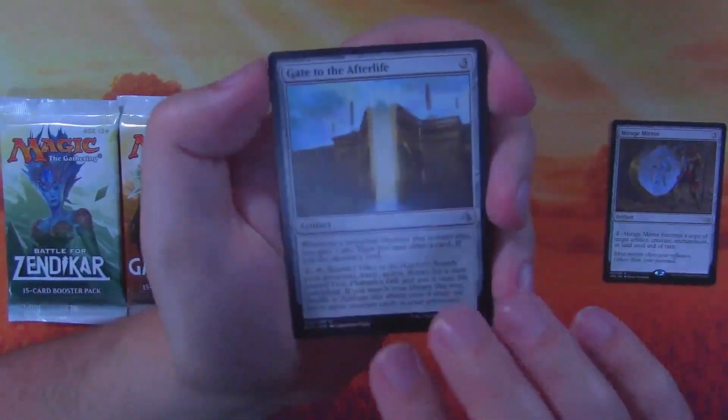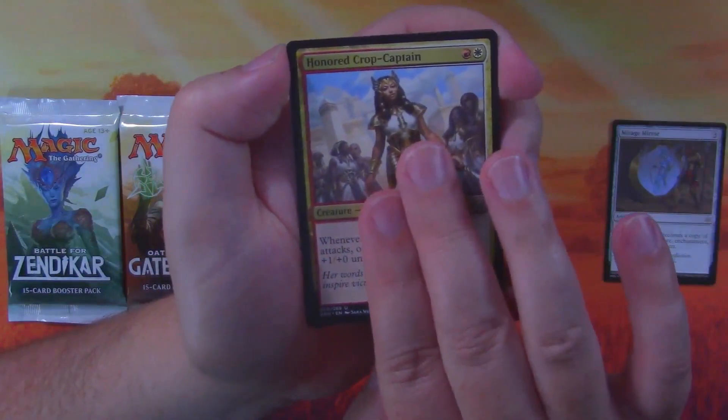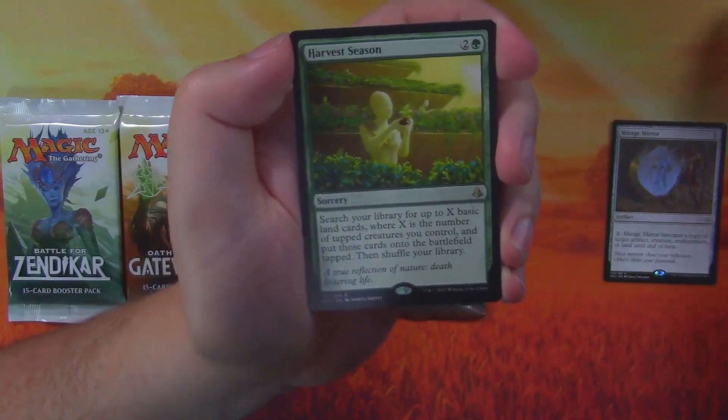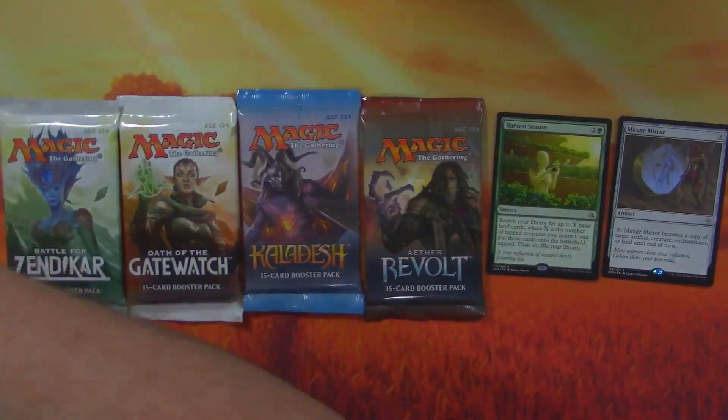Gate to the Afterlife, a good uncommon. Honored Crop-Captain — or whatever you want to call it — Oketra's Attendant, and a Harvest Season as our rare. Alright, we got a junk card there.